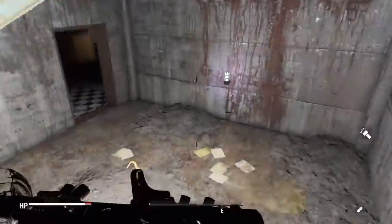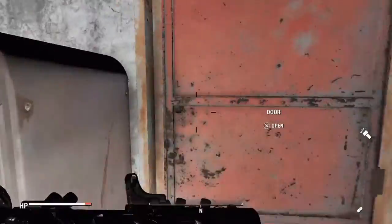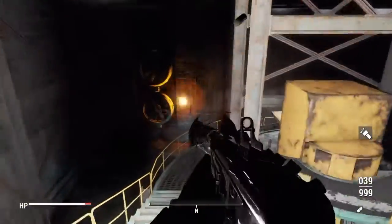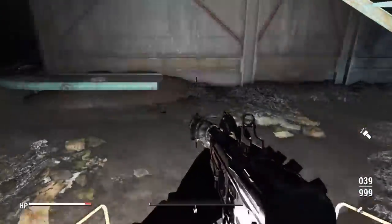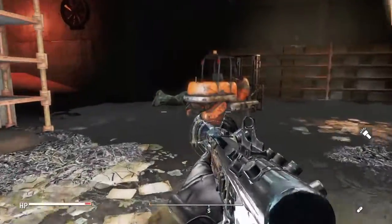Once you enter the Vimpop Factory, you are going to want to take a left and go down the stairs. There you will want to take another left. From there, you are going to want to take a right. Then you will want to take another left, proceeding down the stairs. Once at the bottom, you will want to take another left, stick straight for a little bit, and then take a right.